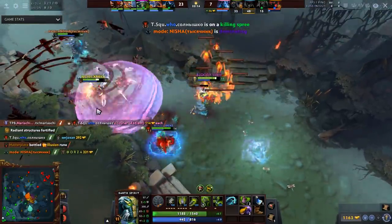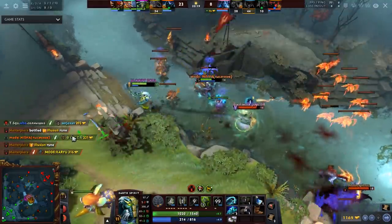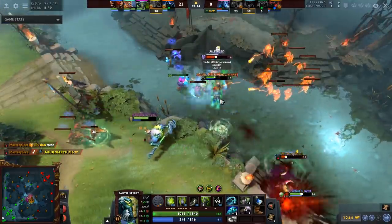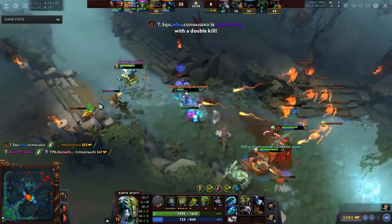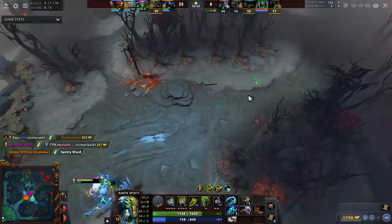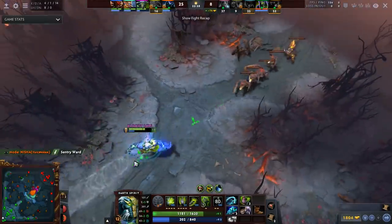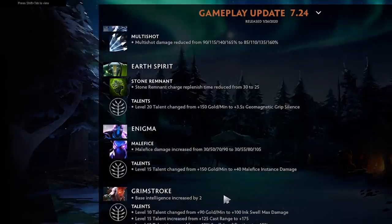Earth Spirit silence increased by 3.5 seconds — that makes it a 7 second silence, which is pretty game-changing if they can't dispel it. I would even consider trading GPM for a 7 second silence. Pretty big buffs to this hero overall — I actually really like Earth Spirit as a fun hero to watch.